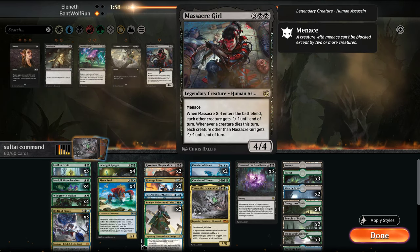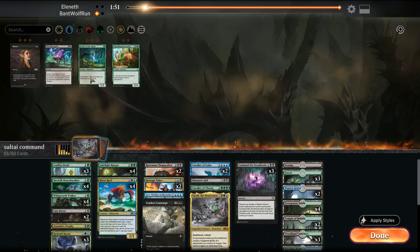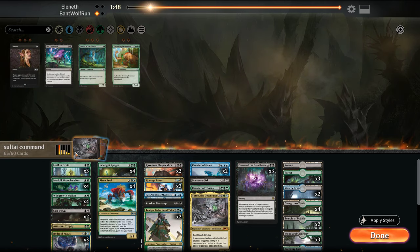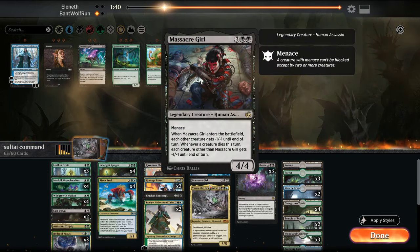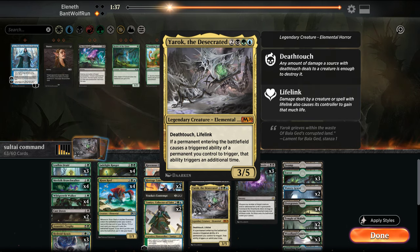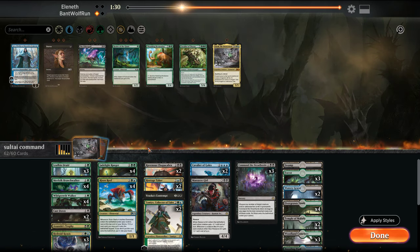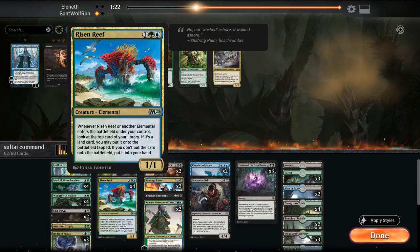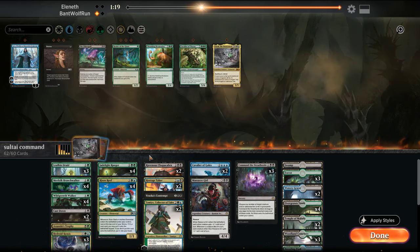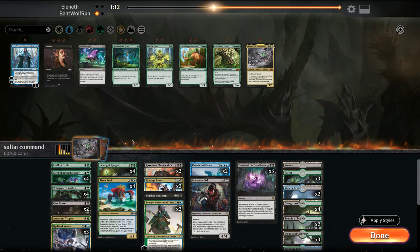In this matchup, the Cast Downs will be good. Assassin's Trophy, Vraska's Contempt. Jace probably isn't as good. Cavalier of Thorns — probably not. I don't like Yarrok necessarily in this matchup because we can mill ourselves out. Two cards to cut. I like everything — this is the hard part. I'll probably just go a bit slower. It's going to be grindy. Might be wrong getting rid of the ramp.